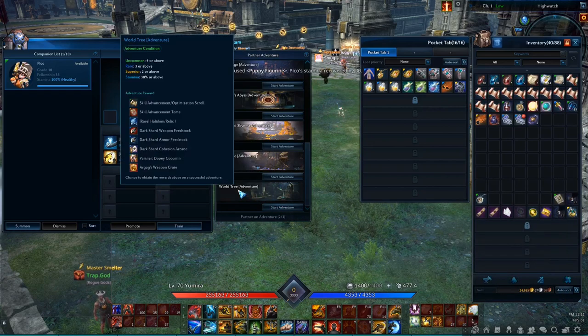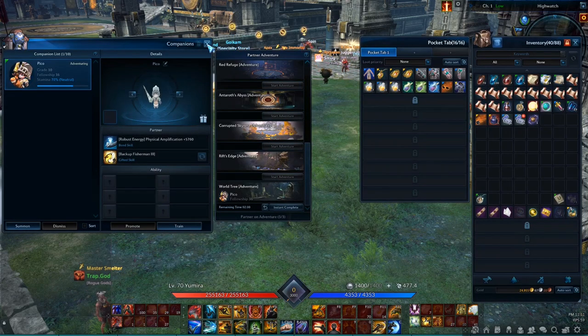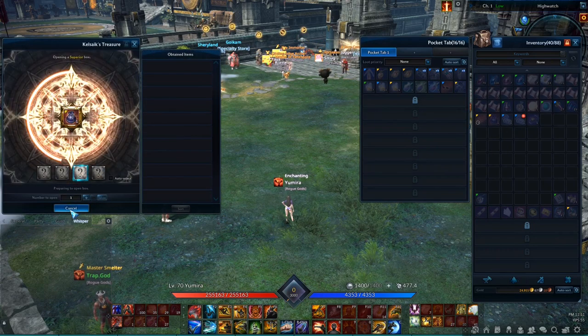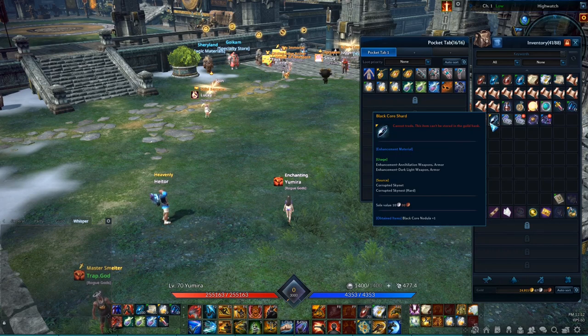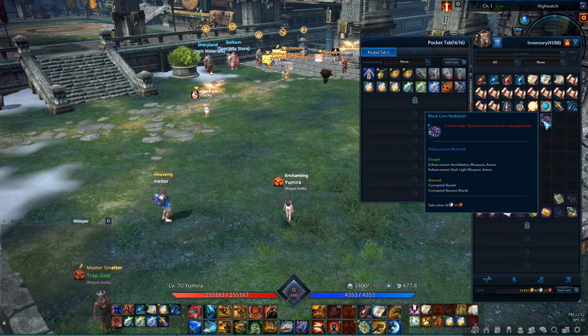The World Tree Adventure also has a chance to drop Calcix Treasure. However, it doesn't drop it every time — I got a few so far, but I also had some runs without getting any. To send your companion on this adventure, it needs to be at least grade 4 if it's uncommon. The rare and superior companions only need to be grade 3 and 2 respectively. Starting this adventure costs 30% of your companion's stamina.